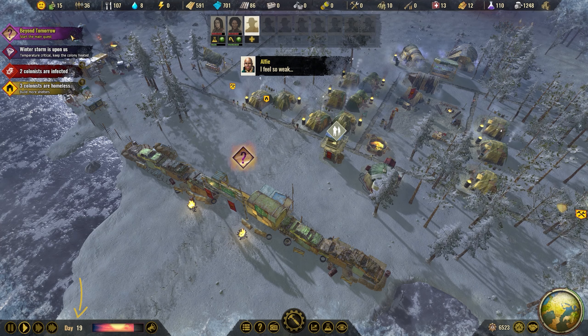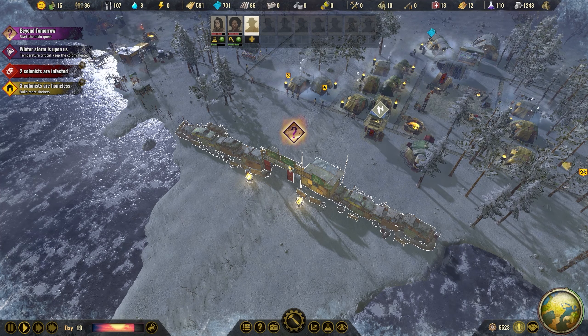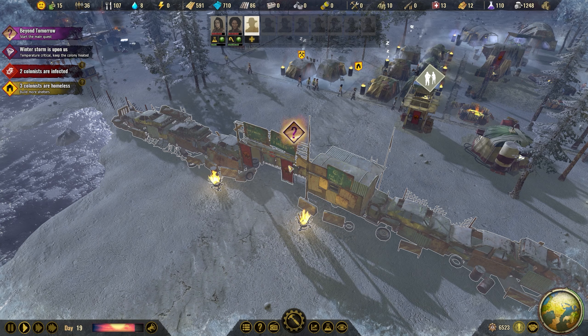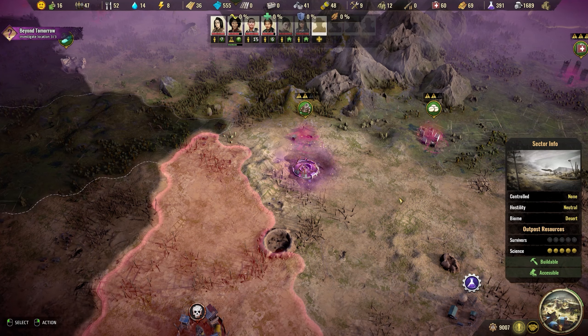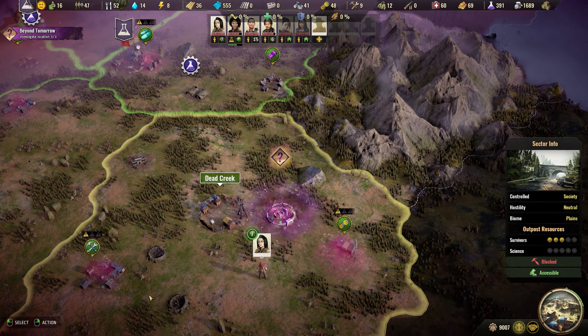Relatively early on in your colony's life, you'll get presented with a new quest. Without giving too much away, it has you sending your specialists to locations around the world map to uncover details about a massive project that was being undertaken by generations past. At times, this will require relatively peaceful wandering, visiting points of interest on the world map with specialists of any class to learn more of what's come to pass.